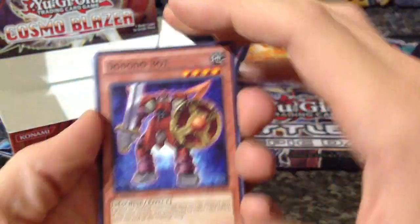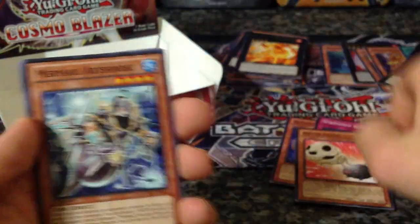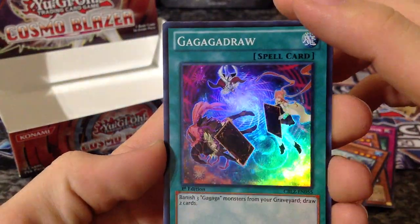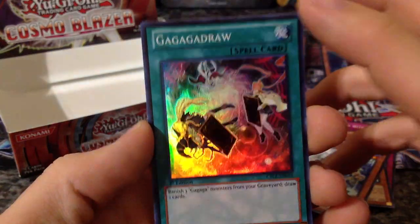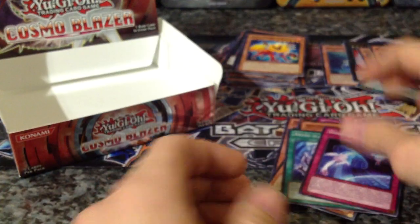Last pack. No commercials, sorry guys — I know y'all always enjoy commercials during TV time, but I don't really like commercials. Bacon Saver — that made the pack right there. Abyss Nose, Hazy Flame Manticore, and then a Super Gaga Draw. Not a big fan of the Gaga Gahs, but this card still looks pretty awesome — all the Gaga Gahs with the Gaga Girl, Gaga Clerk, and Gaga Caesar in the background. Gaga Draw — you've got to love it. And Release Abyssal and Dimension Gate.